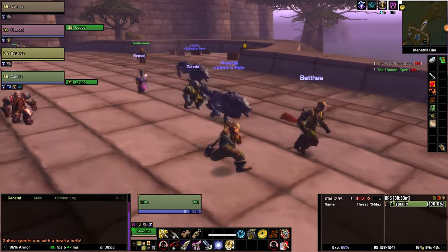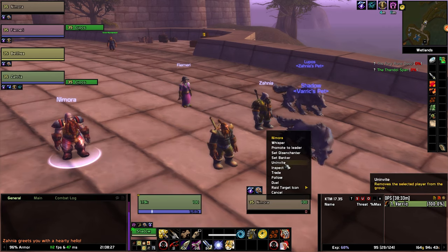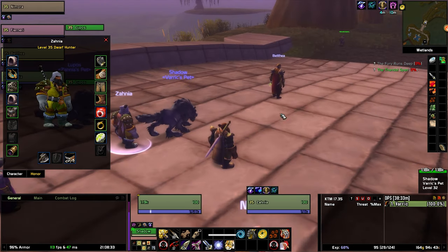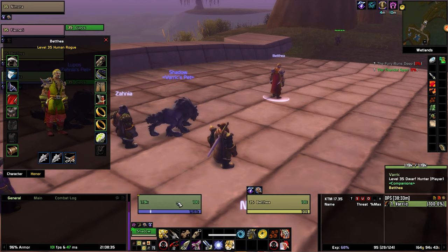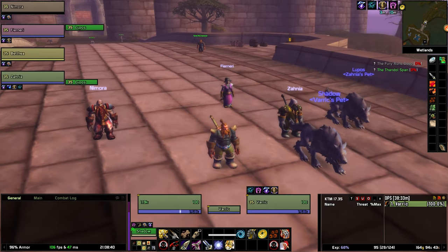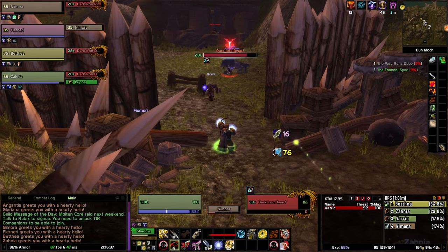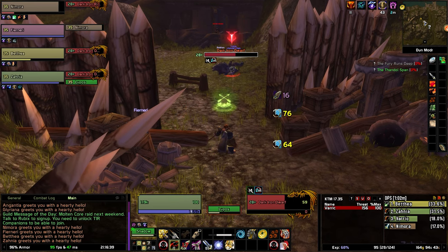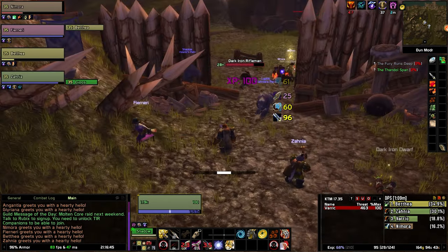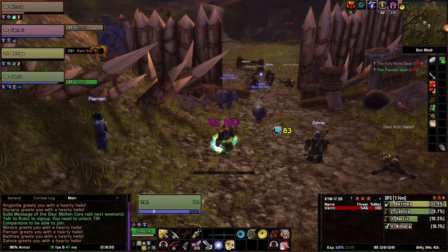As far as their gear, items, and consumables are concerned, they come fully prepared. During the leveling process the companions will choose their own gear in a relevant but diverse way. They will also bring consumables such as potions, bandages, and other useful items such as engineering bombs. The gold you paid them is used for the purpose of acquiring gear and consumables — I'm trying to make this as lore-friendly as possible.